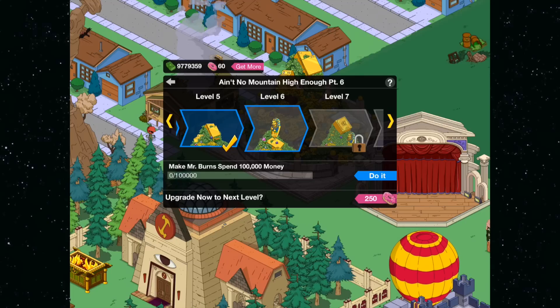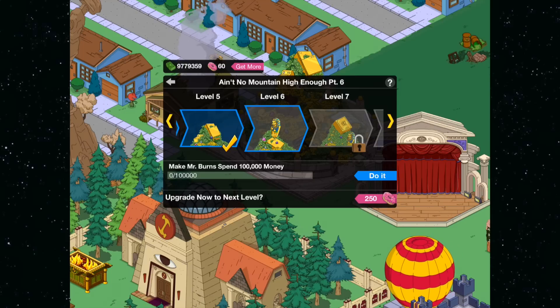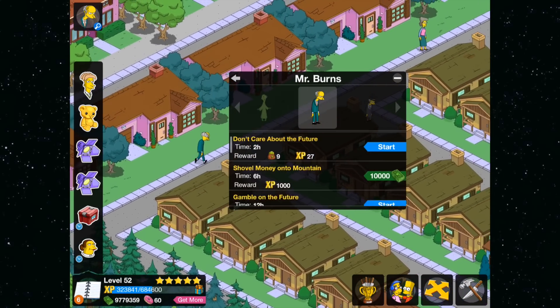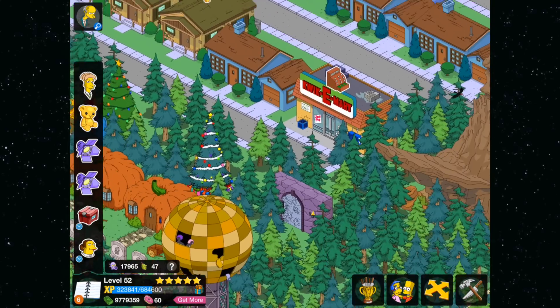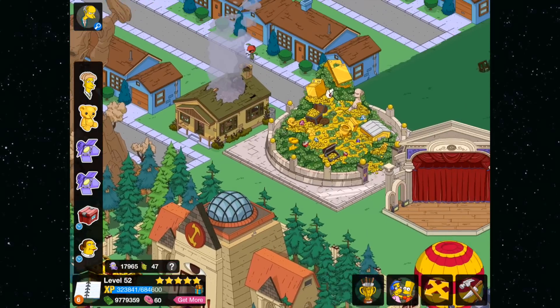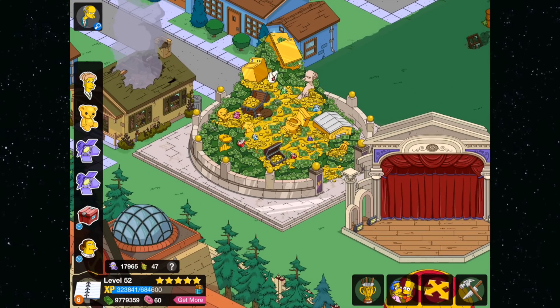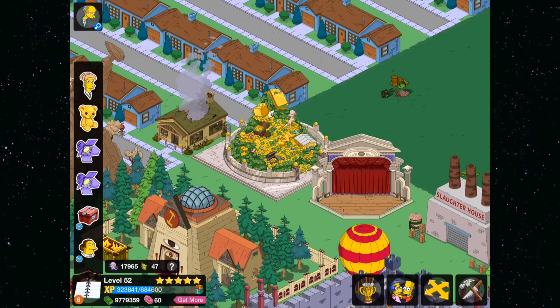As you can see, mine is already level 5 complete and now it's level 6, and I have a whole entire level to do. I'm going to do this right here with you guys right now. So instead of hitting the 'Do It' bar and having Mr. Burns spend all his money, we're going to be exploiting a glitch. You guys have to do this soon before they patch it.